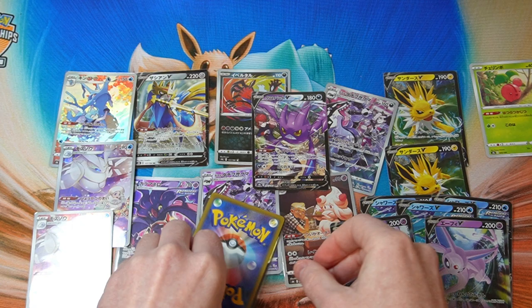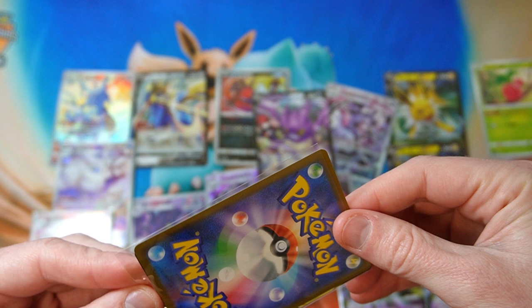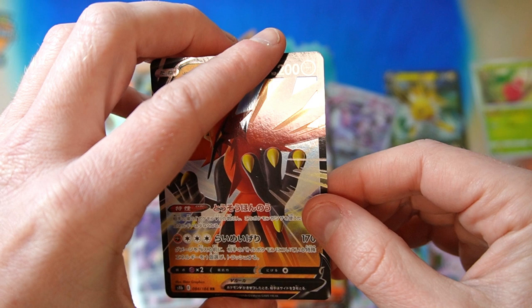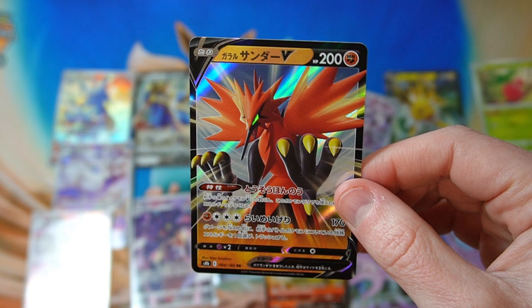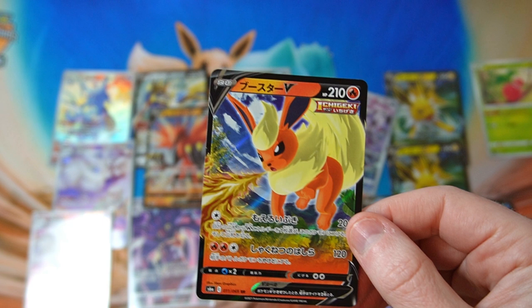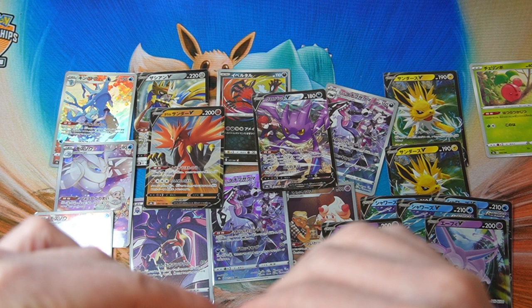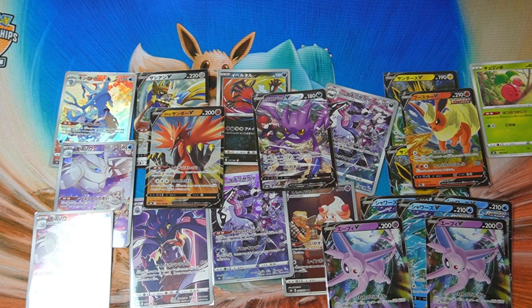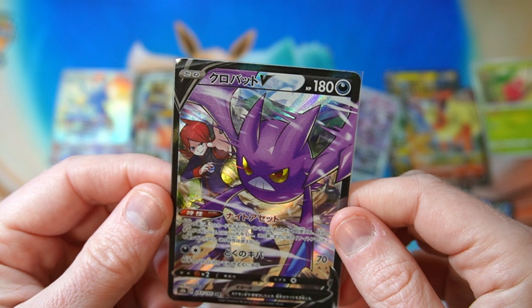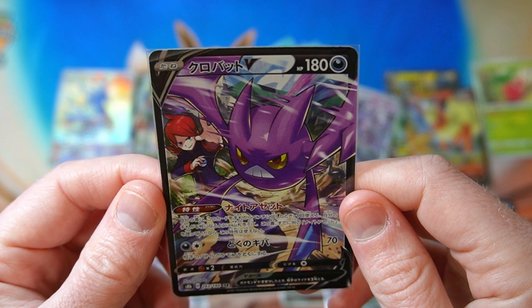Last one. We have got Flareon and — oh, Zapdos. Okay, Zapdos is pretty good. We'll take a Zapdos, and we got a very good selection of Eeveelutions — we got half of them. That was all right. Not amazingly good, we didn't get any crazy good hits. But we got the Crobat, which is good — I don't have that. And we got seven character rares, which is pretty cool, and the character SR Crobat V, which is just awesome looking. I really like that artwork a lot.